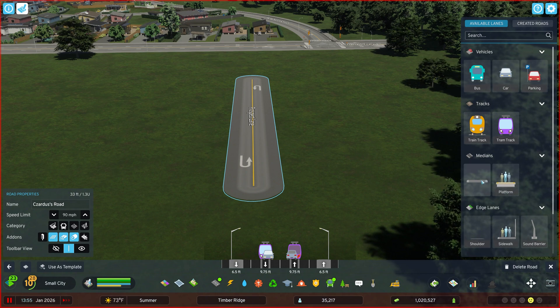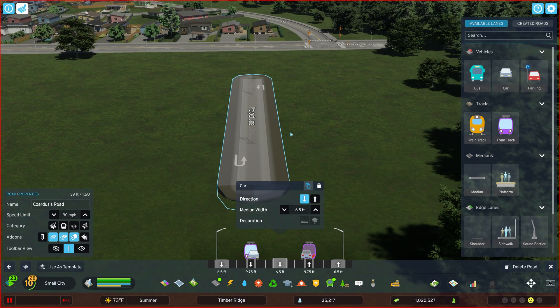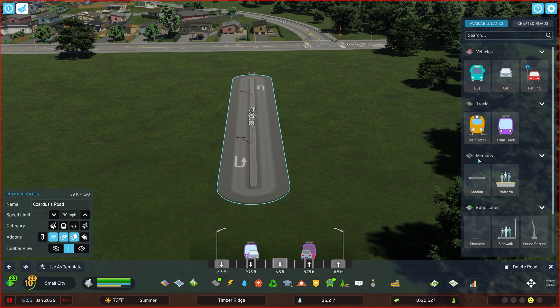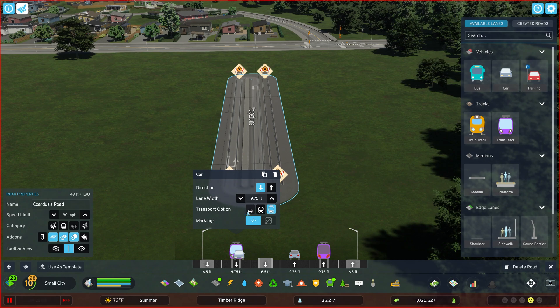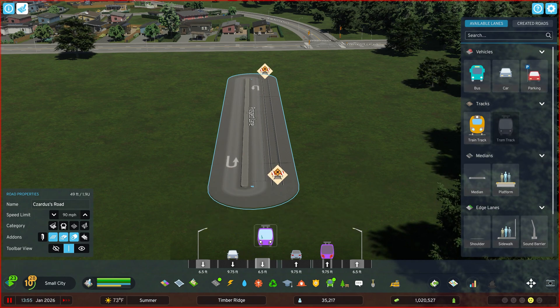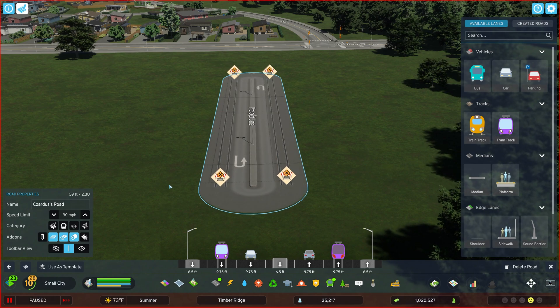You can also do stuff like add a median to make it a little bit safer. So now there's a median in between these two lanes, and you could add a tram track on the side. You could change this to be cars only, and then you've got a tram track on that side, or a tram track on the other side. You can do all kinds of stuff with this road.